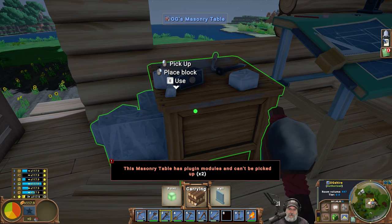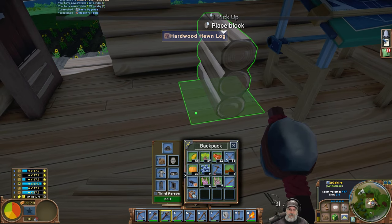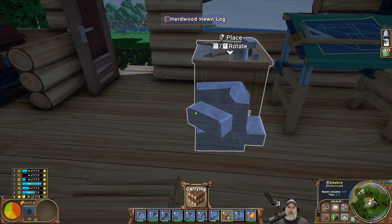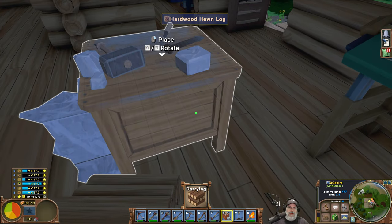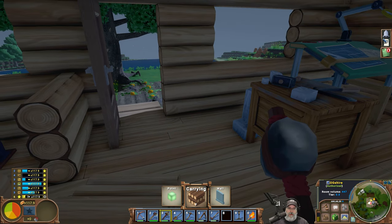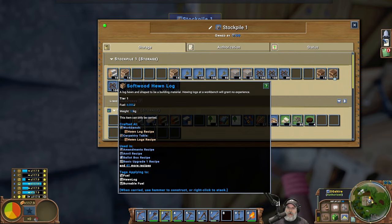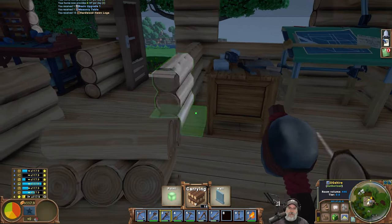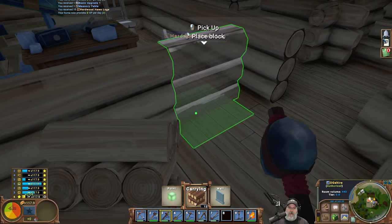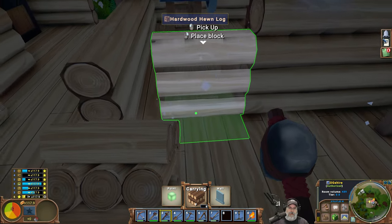This masonry table has plug-in modules — it can't be picked up. Now if we rotate this and put it like so — there, now we should be able to put a wall in here. And we're out of wood. We need softwood or hardwood. Alright you know what — I'm going to change this like so. There we go, that'll work.